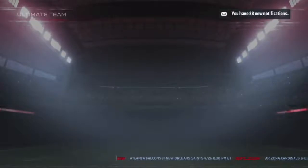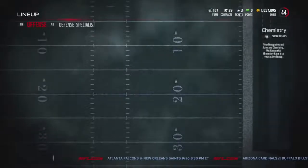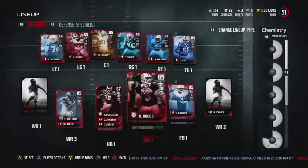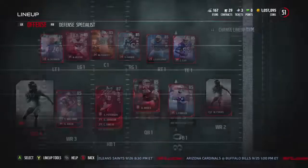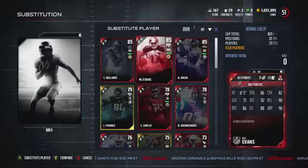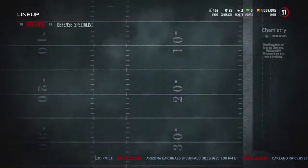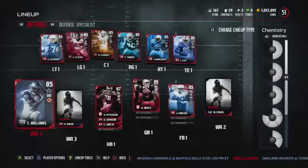Our running back will be Adrian Peterson. Backing him up will be David Johnson. I'm thinking that's what we're going to do for this week of gameplay, just because the backups don't matter as much — although they matter a little bit. I'm actually going to put Terrence Williams at fourth here because we're going to get a new slot guy, and we need the room so we can add him to the starting lineup.